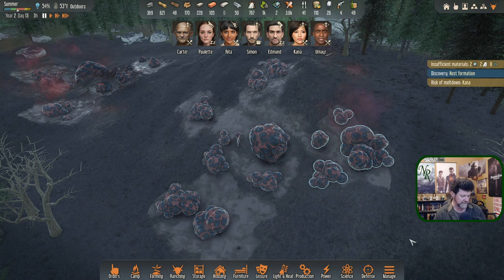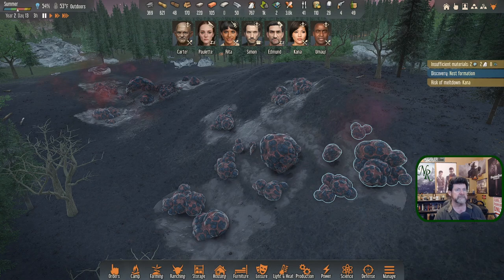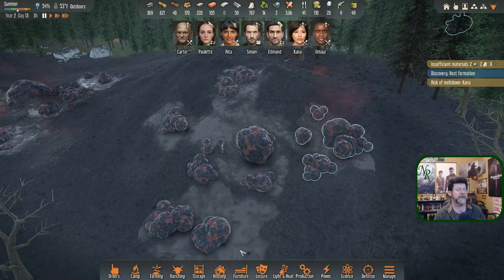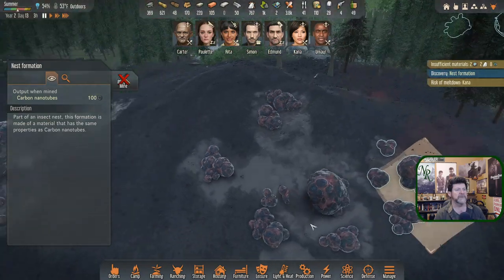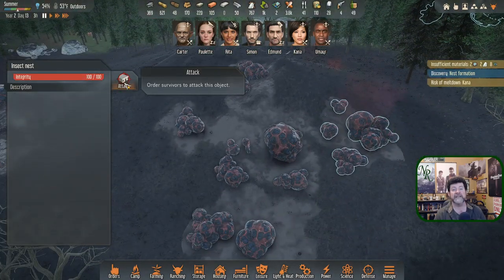Welcome back to Stranded Alien Dawn. This is pretty much where we left off last time — it's three in the morning. I've been looking at this nest we just raided. I've already marked these guys for mining. They're called nest formations, and that odd one in the middle is called insect nest.